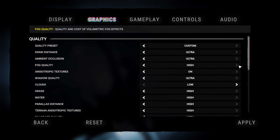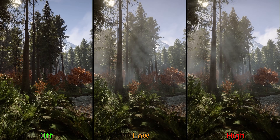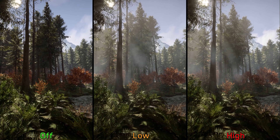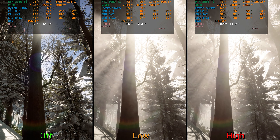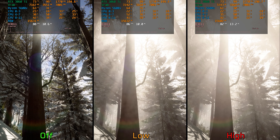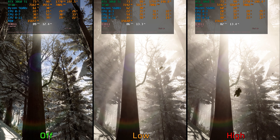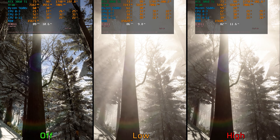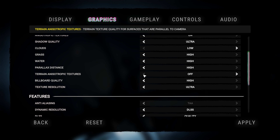Fog quality is next. As mentioned during the intro, volumetric effects are one of the visual weaknesses of this game — even the high option at native 1440p displays low resolution volumetrics. Performance-wise, going from off to low costs around three percent and to high around seven percent. I recommend keeping this one disabled, but if you want to enable it, keep it at low.